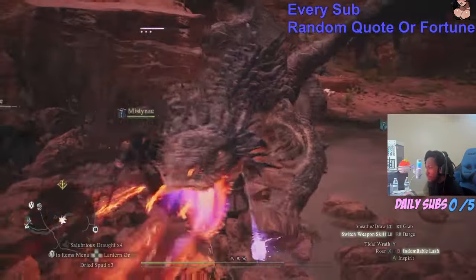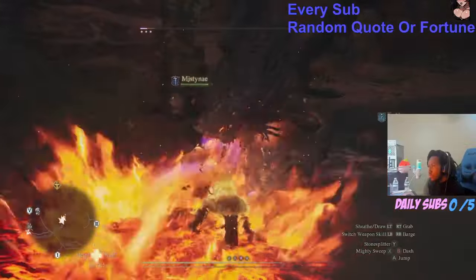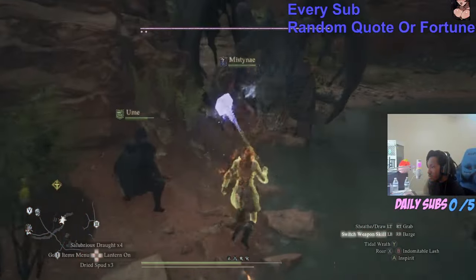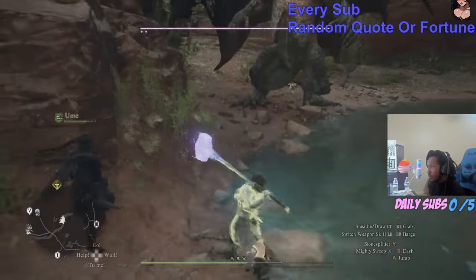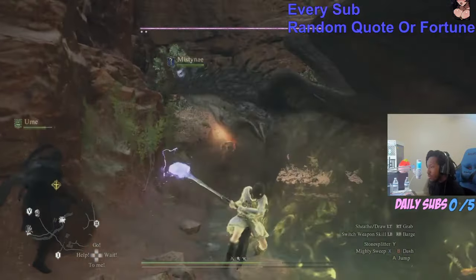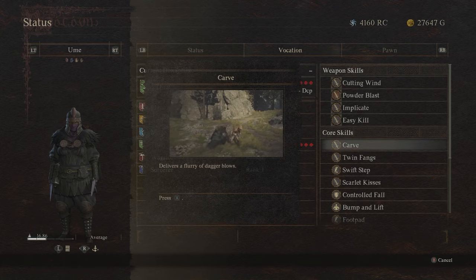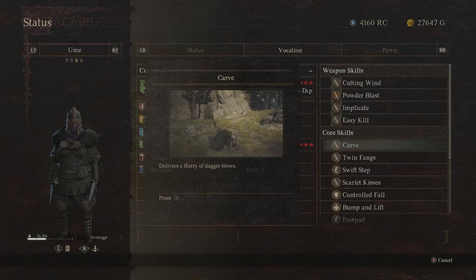Setting up your party, there are multiple ways to gear up for battle — it's one of the great things this game has to offer. There's a lot of variety and depth to the classes and each class is capable of taking down a Drake. More commonly and easy early is hiring a thief pawn, as you'll see us bring, because thieves deal massive damage using fast attacks.